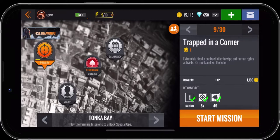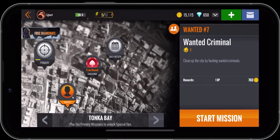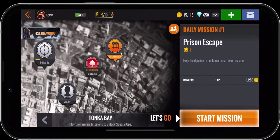Let's click on this daily mission to take a peek at it. The reason I want you to see it is because it's only once a day, just like the free round. But it's 1,280 gold coins — whereas if you go into wanted, which you can do over and over as much energy as you have, that's 760 gold coins per reward. So you want to pop in and do this daily mission once a day; in Tonka Bay it'll give you 1,280 gold coins. That's it for this particular mission.